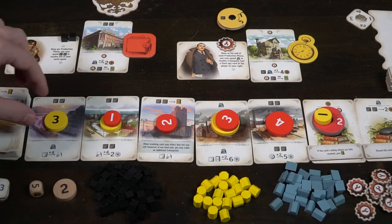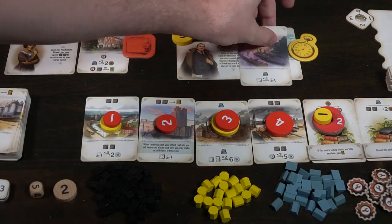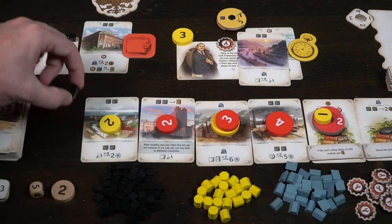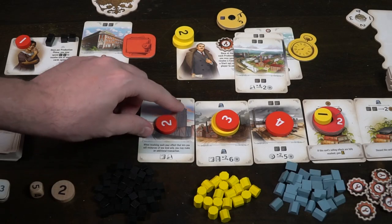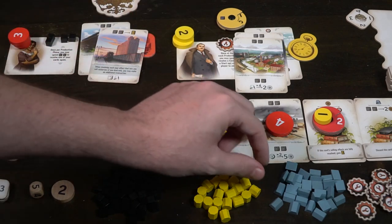Once all markers have been placed, you go from left to right. Every player who doesn't have the highest bid on a card gains a resource based on the top of that card — for instance, a card showing two coal means everybody except the highest bidder gets two coal. The player who bid the highest takes the card itself and adds it to their tableau to use during the produce round. Anything not bid on is discarded, and everything bid on either gives a bonus or the actual card.